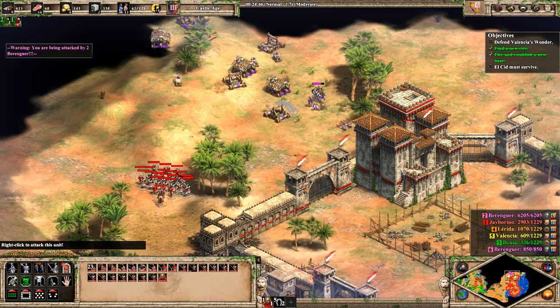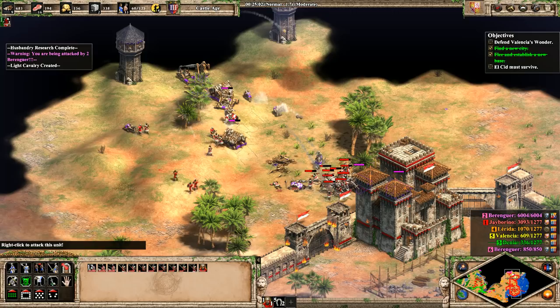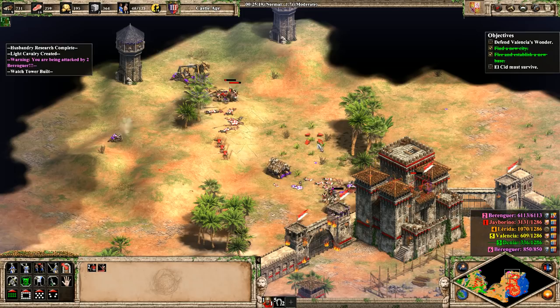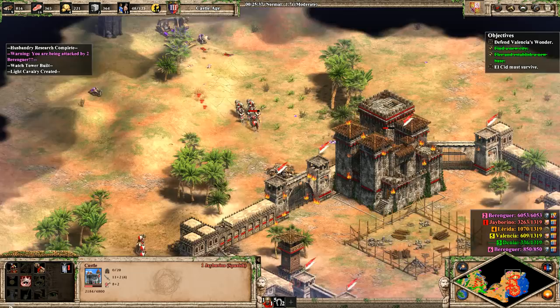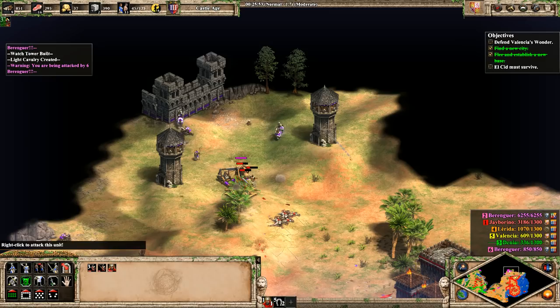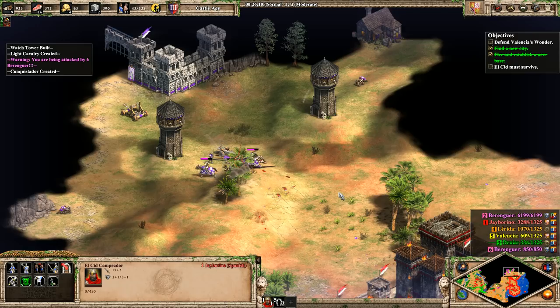Here it comes. Castle, focus the onagers. You guys stay back and kill the rams. You guys need to kill the onagers. El Cid is okay for now. Those backline trebs are going to be one of the major issues — if that's not obvious. Also there are bombard towers. I'm going to start making some conquistadors. I can't really afford them to be completely honest, but we've got to do what we can. The fact that they have trebs covered by bombard towers is really, really rough.